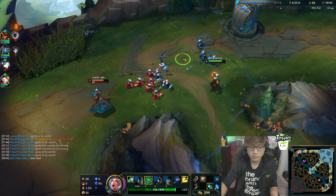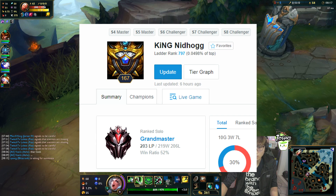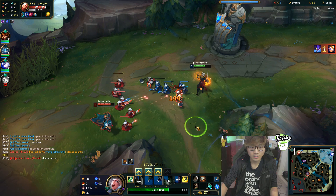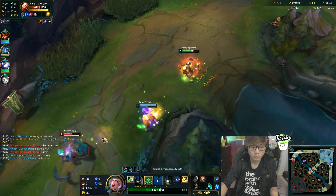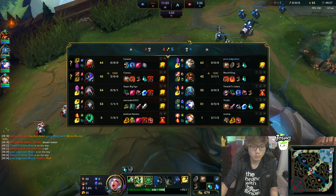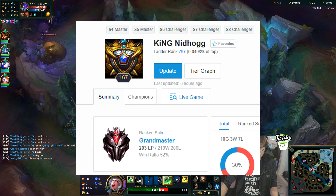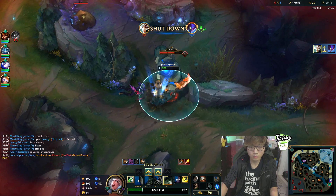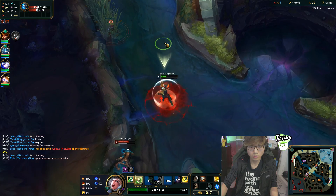As for his gameplay, he actually duo queues a lot, and there's one specific guy he duo queues with frequently: King Nidhogg, a main jungler. They both have an amazing strategy for winning games. Boxbox has a very unique way of playing the laning phase — in 99% of his games, he will always try to set up the lane for a gank by getting ward dominance and playing safe around his tower. King Nidhogg comes in through voice communication, and they get a ton of kills together just from setting up the lane.